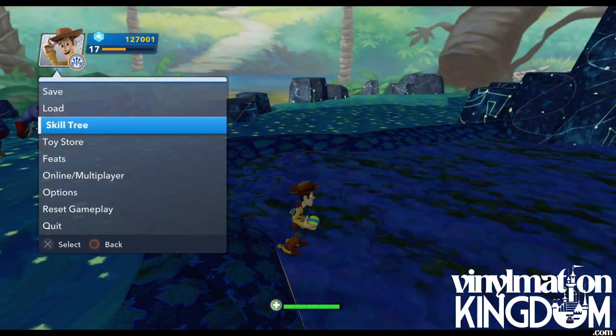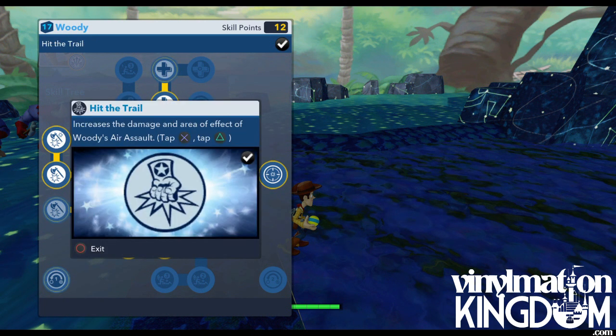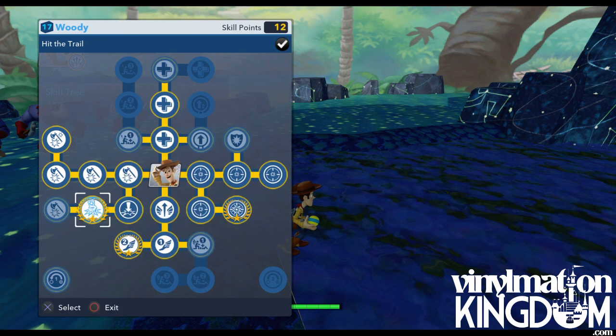Let's now have a look at his skill tree. All the first game characters do have a limited skill tree. He doesn't have any special moves, but he has a damage increase and an increase to the damage of his shoulder tackle. That's a street spike when he jumps down, and hit the trail which increases the damage he does when he does that.